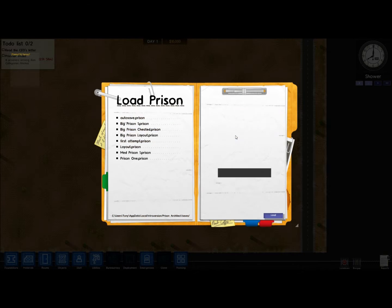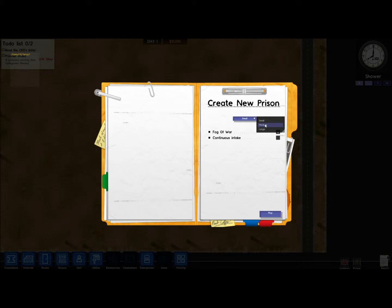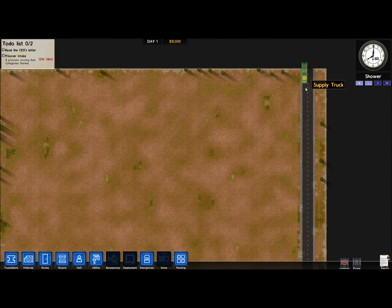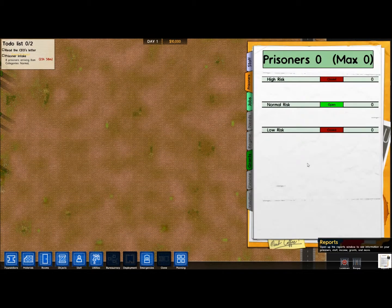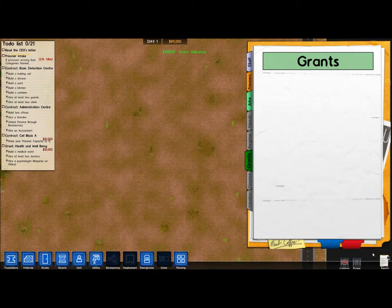I have played Prison Architect before and I have some prisons, as you can see here. But this is going to be the first one that I'm going to make and record in. Let's play a medium prison, and I think we'll have Fog of War just to have a bit of a challenge. We'll hit play and pause the game immediately before our workers can even get in. We'll go to Reports and accept a few grants so we can get some money early on.